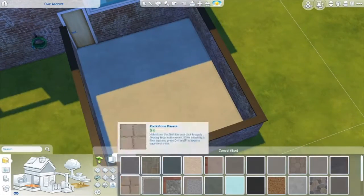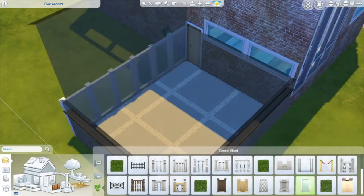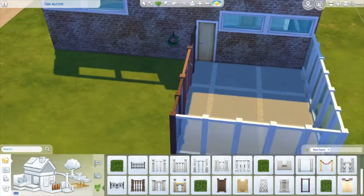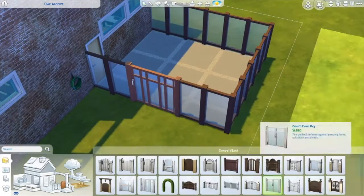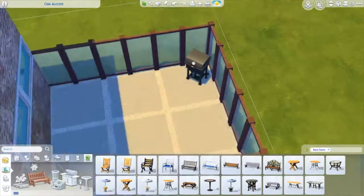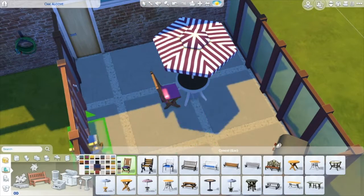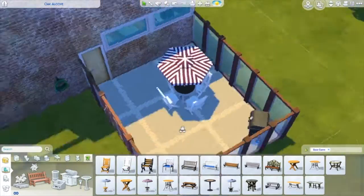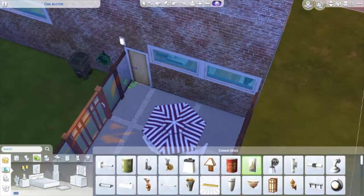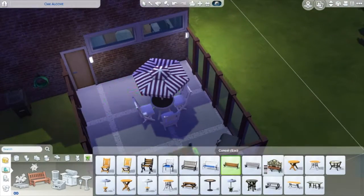I actually ended up changing this because I wanted to put doors so that your sim can go out from the side if they want to. I ended up making it like a little backyard or side yard area to entertain guests — I think I made it into like a party hangout area.